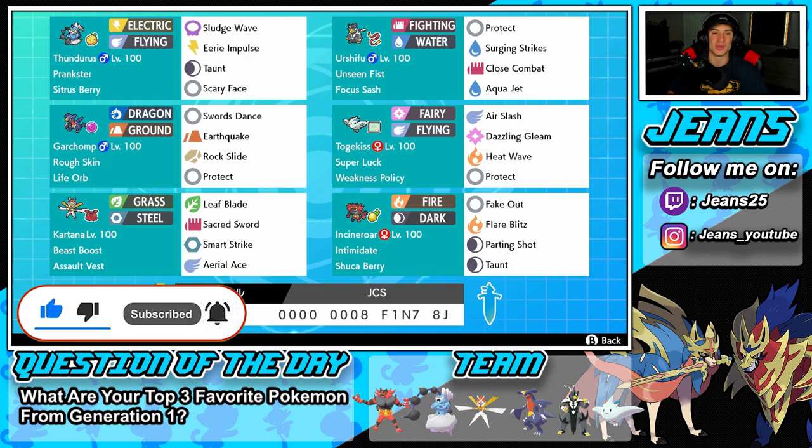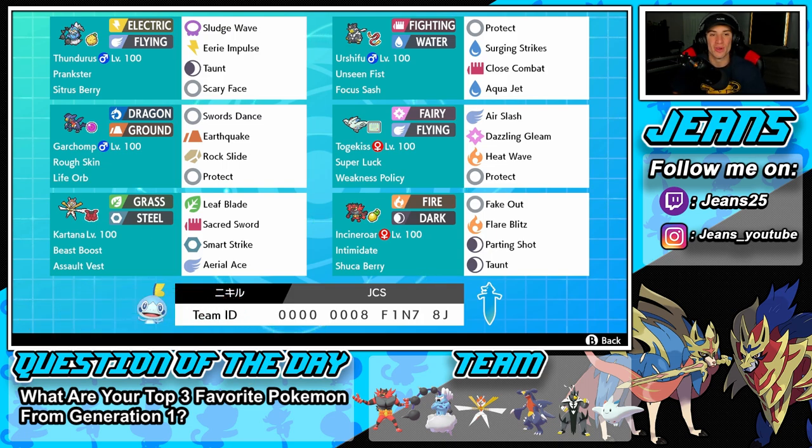Starting with this team: in the top left corner we have Thundurus, and this Thundurus is built to support. It has a crazy moveset — Sludge Wave to proc Weakness Policy and deal damage, Eerie Impulse for special attack drops, Taunt for support, and Scary Face to slow things down. He's going to support and proc policy for our Togekiss, using his Prankster ability and Sitrus Berry to stay in the battle longer.